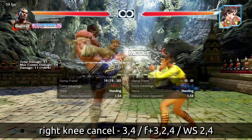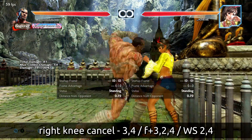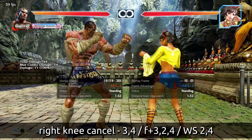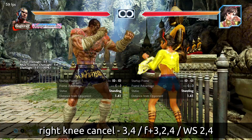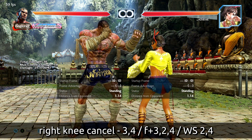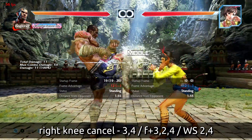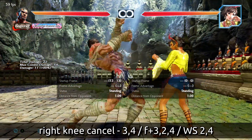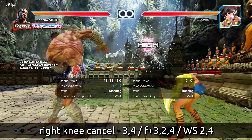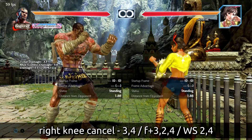The next major set is right knee strikes. This is 3-4, and there's also forward 3-2-4 and while-standing 2-4 — they all end in the same knee strike arriving at different timings. This cancels into a 3: 3-4-3 turns into that mid side kick, which you can also hold to become a launcher out in the open. You can also cancel into a 4, which turns this mid knee strike into a high screw attack natural launcher — plus 6 on block. It tracks sidewalking and is a really dangerous tool.